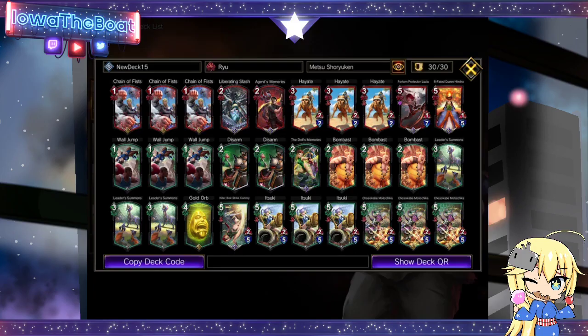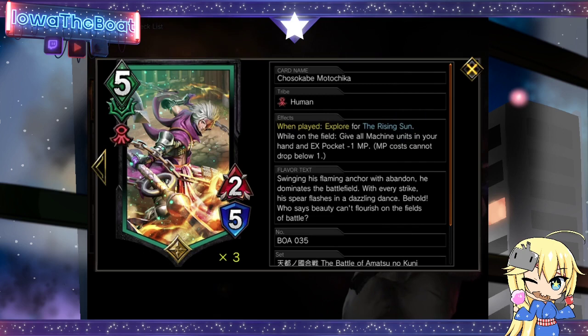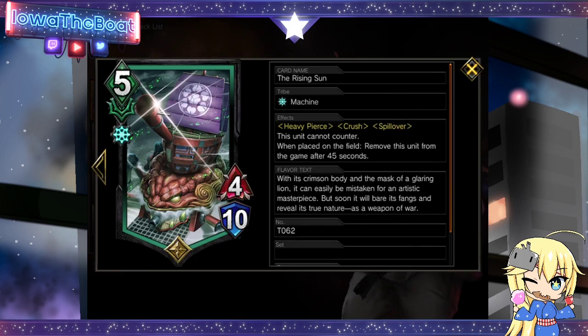So this is the deck. We are playing Ryu Metsu Shoryuken, which gives Combo to a friendly unit. We also have this 5 MP unit that is the star of the whole deck — effectively an X-Splore to gain a new unit called the Rising Sun. It has a lot of text: Heavy Pierce, Crush, and Spillover. Effectively, this unit deals direct damage when it kills an enemy unit, doesn't take any damage when dealing damage, and Spillover lets it deal half its damage spread across other lanes — effectively a board wipe. It also does not do counter damage itself.